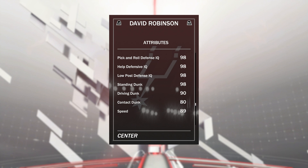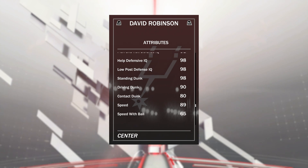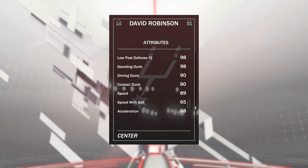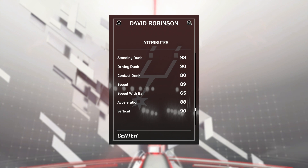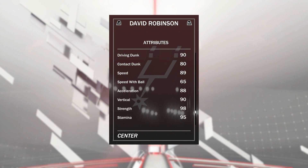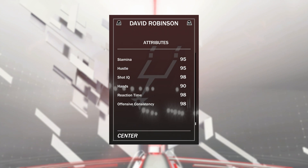Another great thing about him is that he can put it down — 90 driving dunk, 80 contact dunk, and a 98 standing dunk. The ruby one posterized people, so I am looking forward to seeing what this one's going to do. One thing I really like about this D-Rob is that he's fast — 89 speed, 88 acceleration on a big man, that's going to be dangerous. 90 vertical as well. This card is going to be absolutely lethal. There's just no one that's going to get in the way of him — Hakeem, Kareem, we're coming for you.